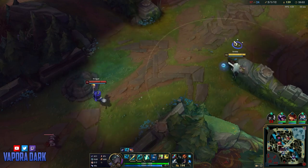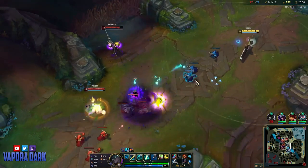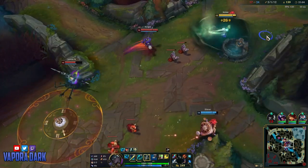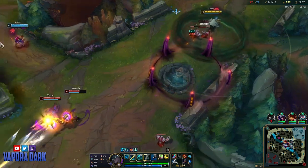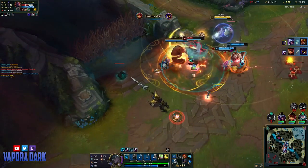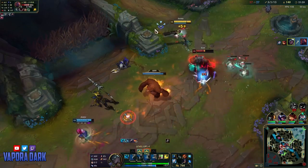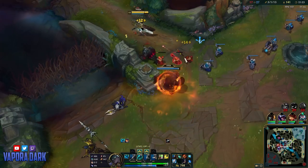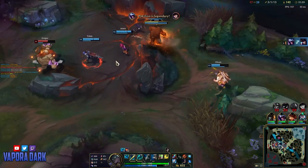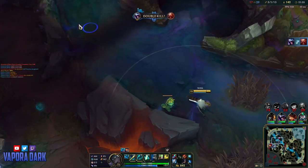However, you need to know when it's safe to go for that poke. Here I would love to poke out that Veigar, but I can't do it without getting caught in his cage range. So for now we just play it safe, and potentially end up poking the J4 instead.